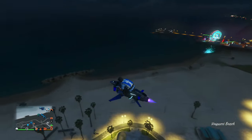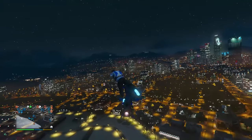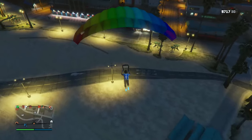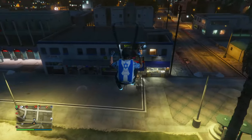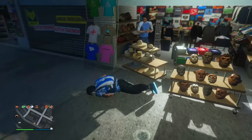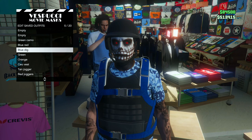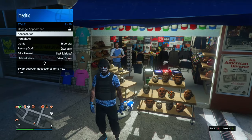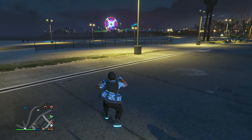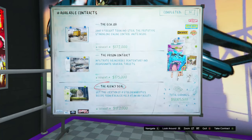Now head over to the Vespucci mask store. Fly up really high and jump off your Oppressor, then parachute into the mask stand. You can make it easier by holding down both bumpers to fall slower. Once you've landed, spam right on the d-pad and run into the mask stand. If it lets you go into it, save the outfit. Equip the outfit through your interaction menu and you should see the duffel bag is saved.